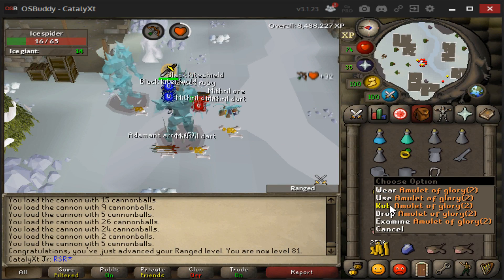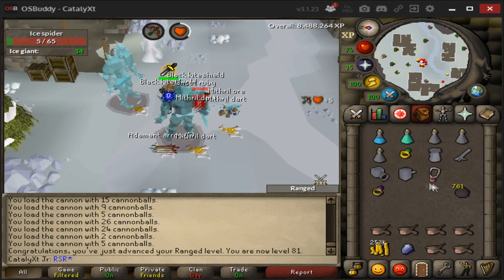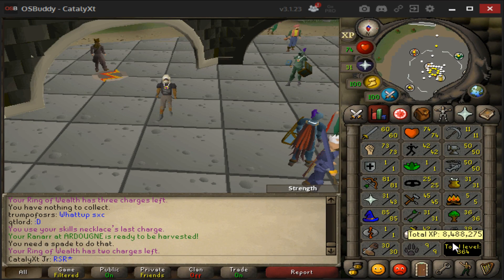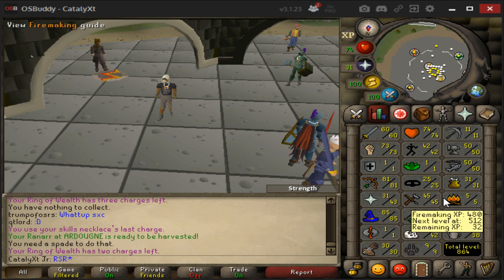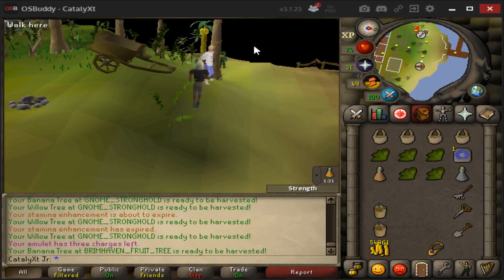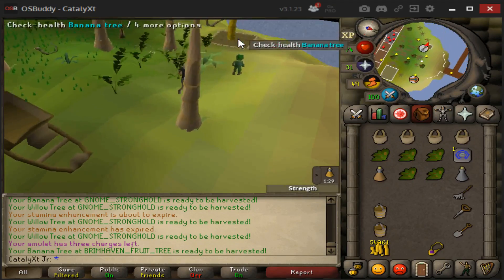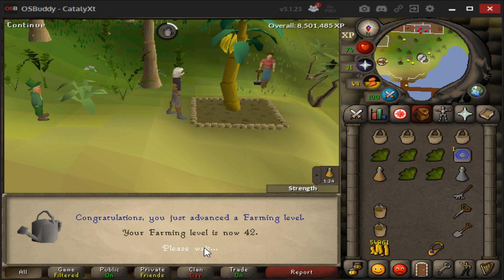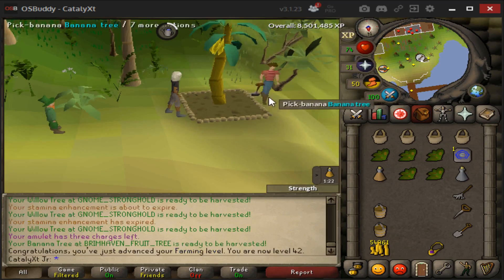81 Ranged, nice and easy! Now let's go get those farming crops and finish off 40 Farming. Showing 300 XP until 39 farming, but I have a bunch of herbs, fruit trees, and trees waiting. Let's make our rounds — and just like that, we made it all the way to 42 Farming!